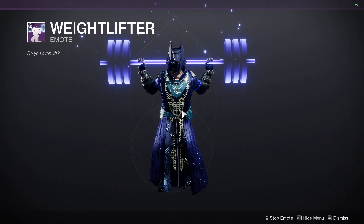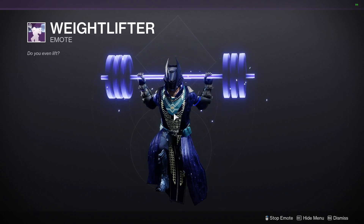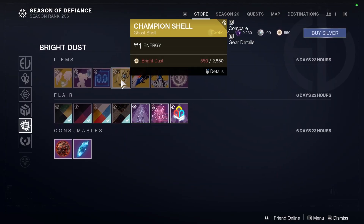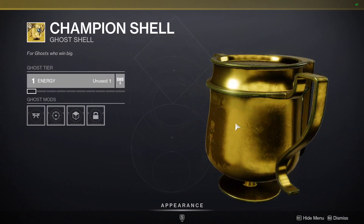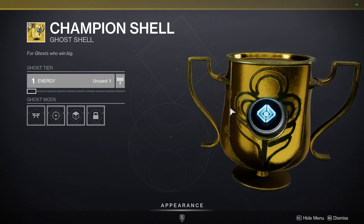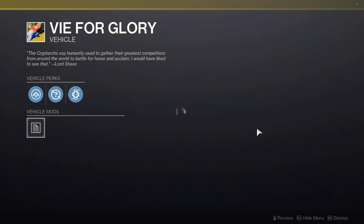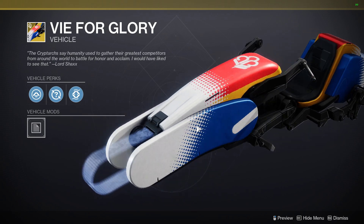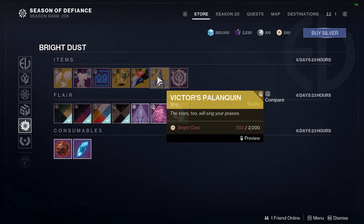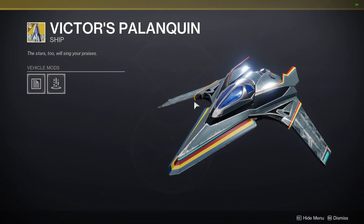We have the Weightlifter emote, if you want to be squatting those weights. And we have the Champion Shell, which turns your ghost into a bit of a trophy. We've got the Vie for Glory Sparrow — this thing looks decent, but I don't know why you'd run it over the always-on-time. Then we have the Victor's Paliquin, which is a bit of an interesting-looking ship.